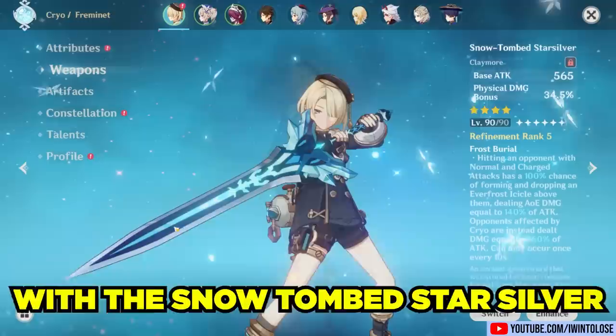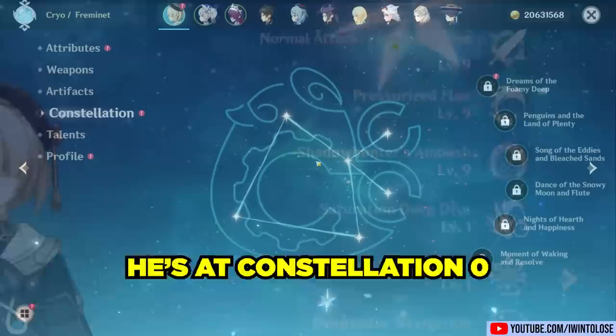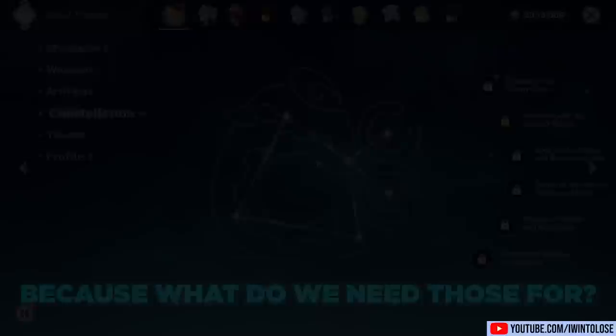Anyway, let's evict my inner Dr. Seuss out the door. With the Snow-Tombed Star Silver, his opponents heal gore. And the four-piece Pale Flame, which farming was a chore. His talents are unremarkably 9, 9, and 9 — what a snore. He's at Constellation Zero because what do we need those for?